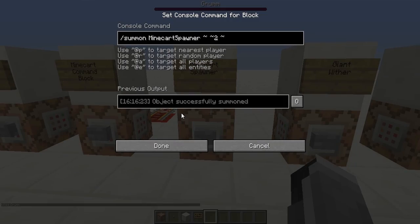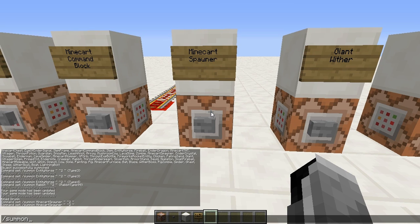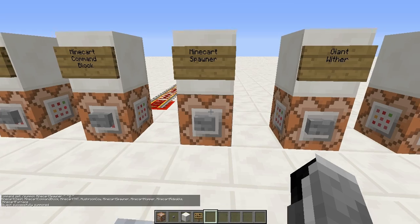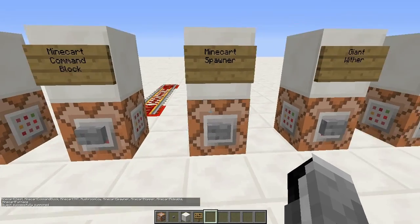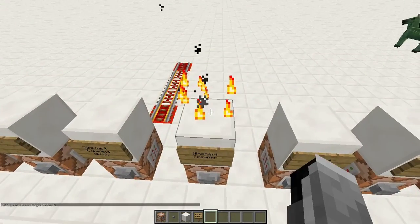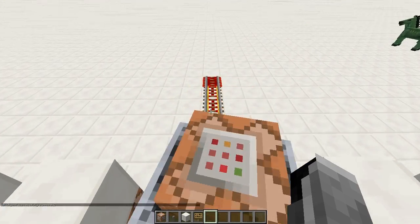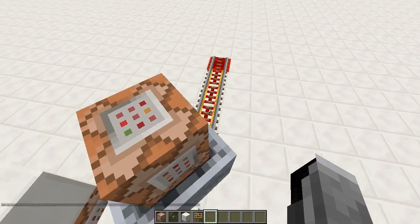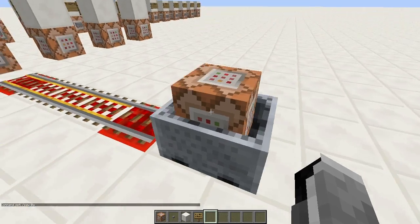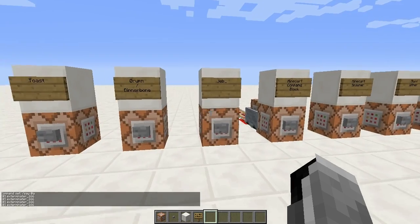Next is a minecart spawner, which is basically just a minecart with a spawner in it — slash summon MinecartSpawner. There's also a minecart command block, also pretty new. You can push it onto an activator rail and it will activate the command. Right now there's nothing in it, but if I add a command it will execute when it hits the activator rail — it said my name three times. Pretty useful.